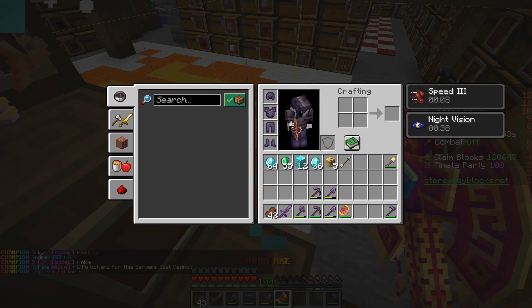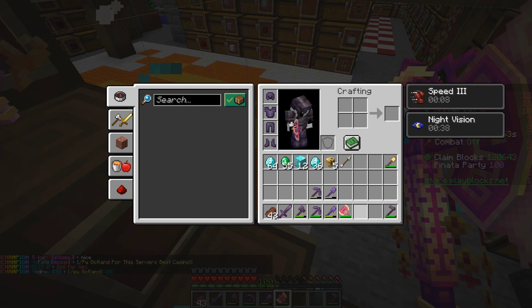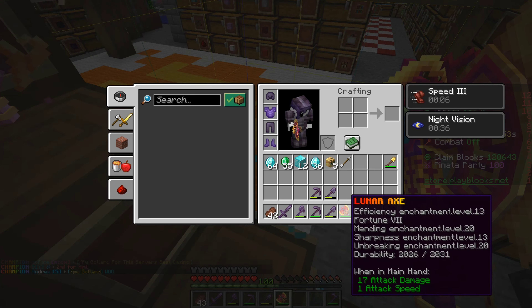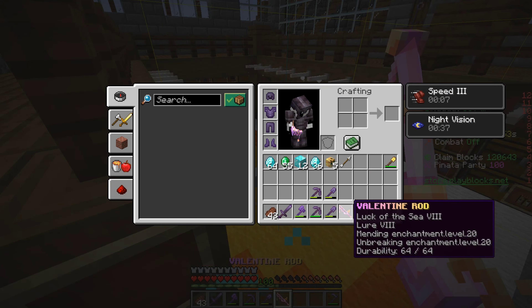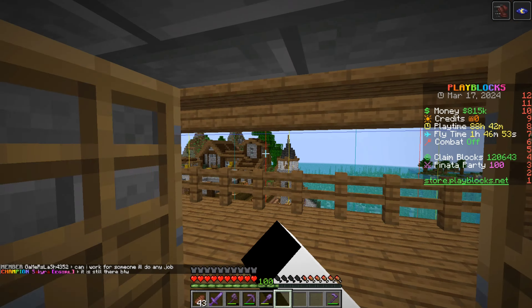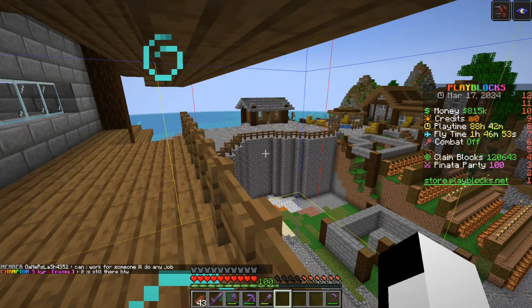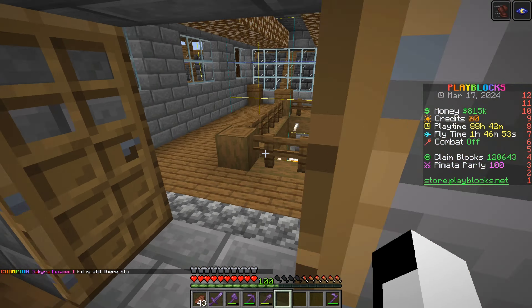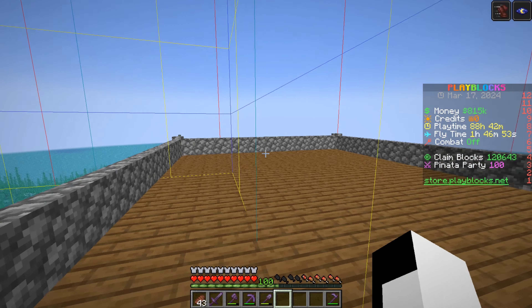We've got the Lunar Axe which has Efficiency 13, Fortune 7, Mending 20, Sharpness 13, and Unbreaking 20 — a pretty nice axe. Then there's the Valentine's Rod which has Legacy 8, Lure 8, Mending 20, and Unbreaking 20 — a sweet looking fishing rod. Coming up here you get a whole view of the town, which will be filled up even more, and over here you get a gorgeous view of the ocean.